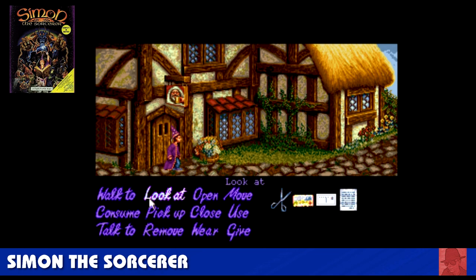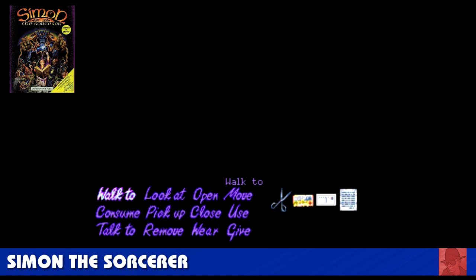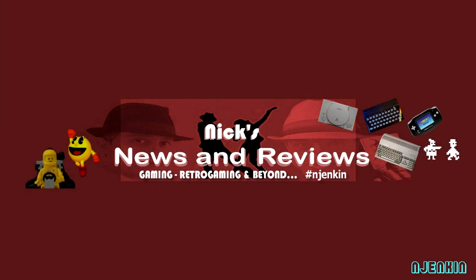Simon the Sorcerer — probably the most accomplished game in the whole 50. It's point-and-click, in the vein of Monkey Island and those sort of games. This is the standard version — I think the CD version had Chris Barrie voicing it, which would have been absolutely amazing. Comes over nine discs: clicking objects, taking them to the right area, talking to the right people, solving the right clues. This game is, to say, the most accomplished of all of them. My favourite is still Frontier Elite 2, but there are a few good ones in there and quite a few ropey ones as well.